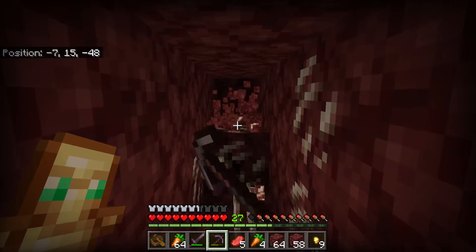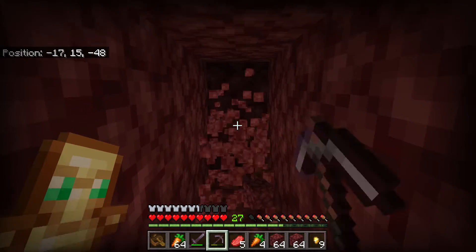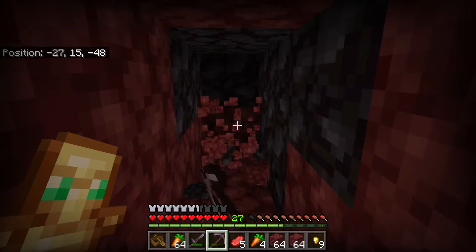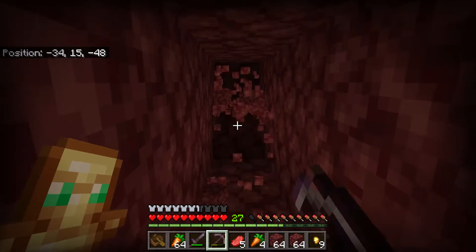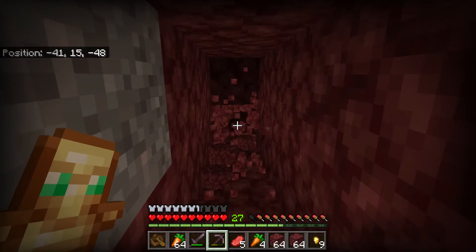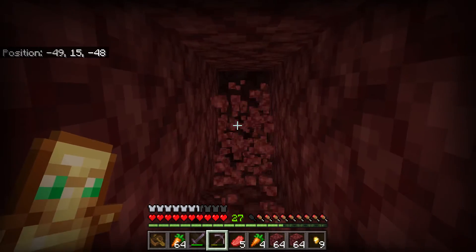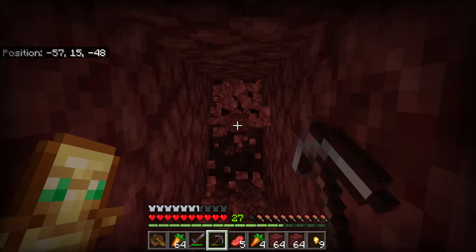We loaded up the world looking for a good world, and we went to the nether to see how it was. The thing is, we got the worst portal for the actual survival — there's a giant void, like a giant gap that is nothing but lava. We spawned right above it, so we can't mine down. If we mine down, we're falling into a pit of lava that is about 90 blocks of just void.